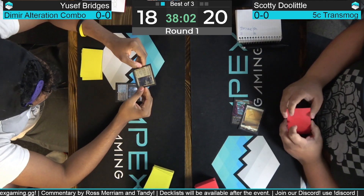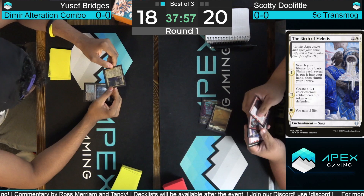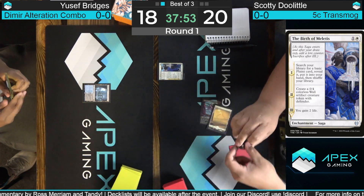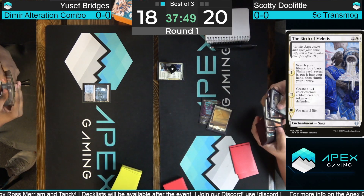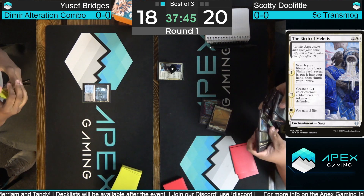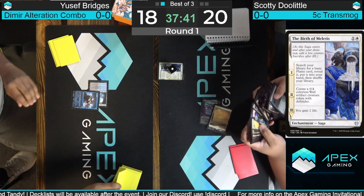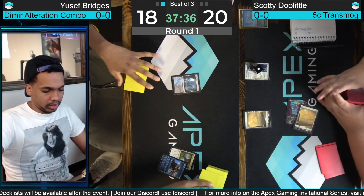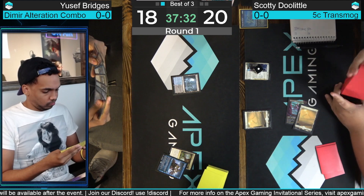Here is Birth of Meletis — that's going to go get a Plains. Chapter one, two, and three are a little bit better for the deck: you get a 0/4 wall and then you gain some life. The Plains is strong too, especially in this transmogrify shell where you need to hit land drops to hit the fourth land. The 0/4 that chapter two makes is excellent. Someone who likes playing aggressive decks, this card is the bane of my existence. Yusuf plays Consider, finds another one.